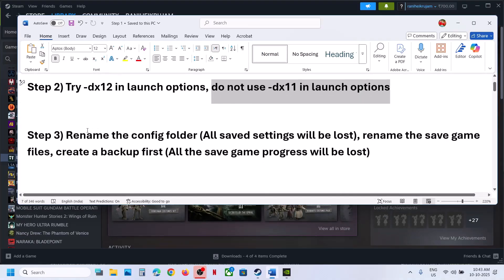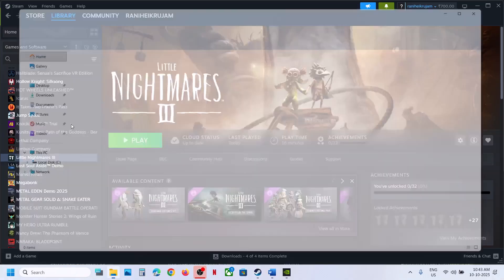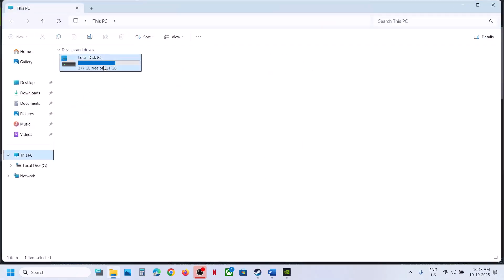The next step is to rename the config folder. When you rename the config folder, all the saved settings will be lost. To rename the config folder, open File Explorer, go to This PC, and open C drive.